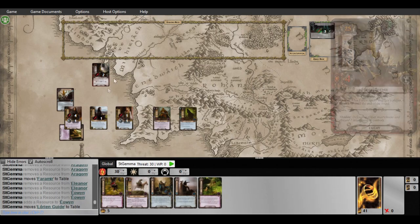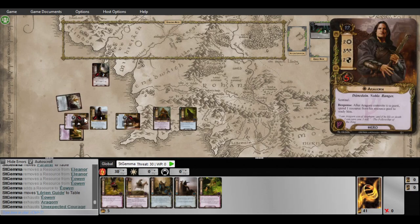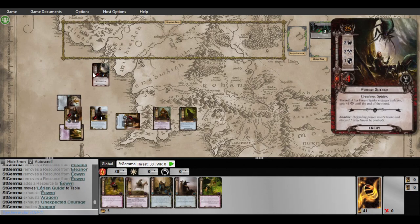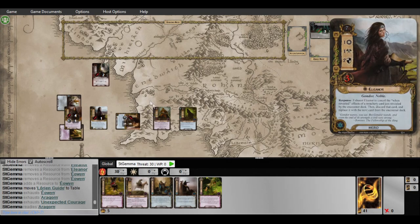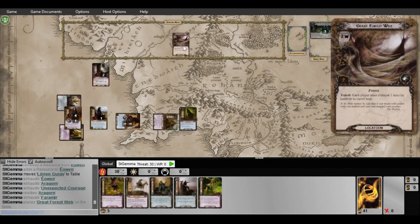Bring her out. Just trying to speedrun this, so six. And block with her, attack — what's he got? He's got one attack, crap. Block with her, so I can send in — so this will be eight against two.